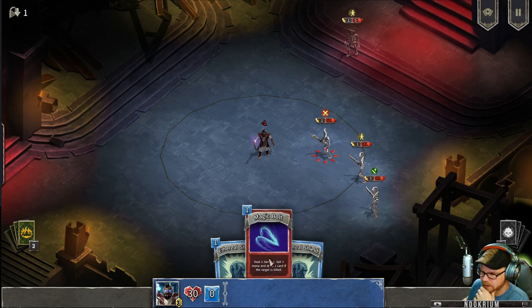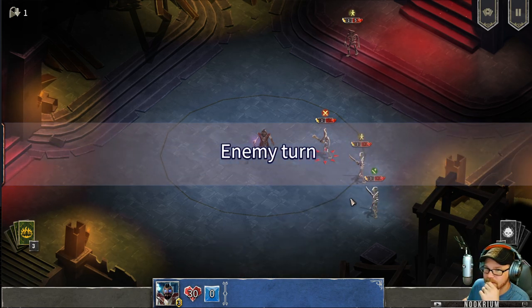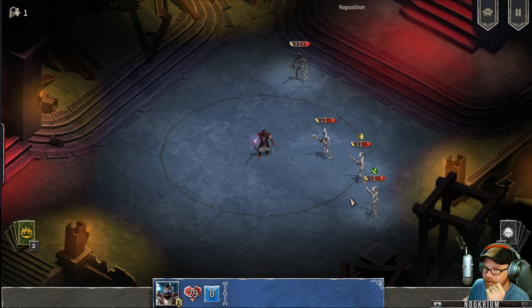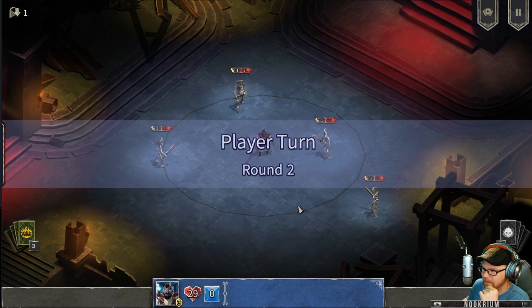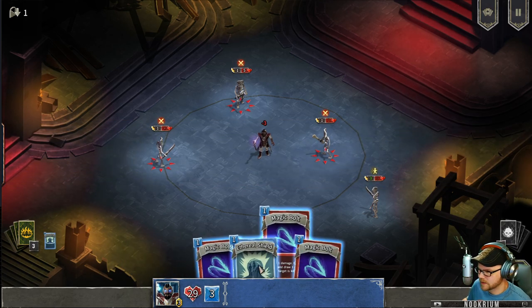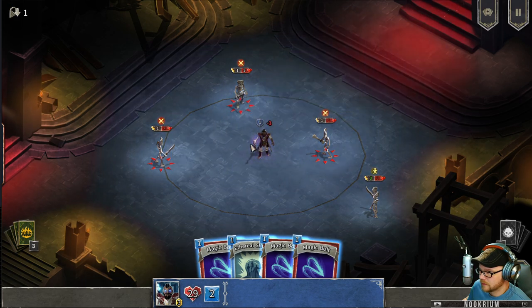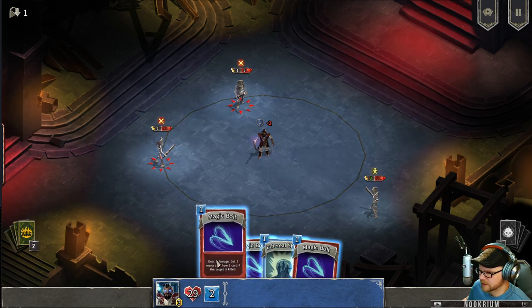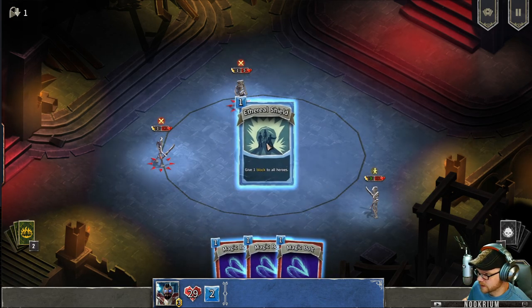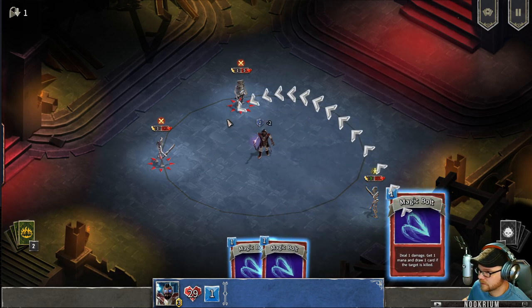One more magic bolt — am I out of mana? Yeah, I've got zero mana. So end the turn. Skeletons are all around. One blocked all our heroes. They're going to be attacking me next turn, so I suppose I should get myself a shield. We can kill this guy. It's quite a bit different than the last one. I'm going to shield twice because I'm going to get two damage coming at me. Let's hit this guy.